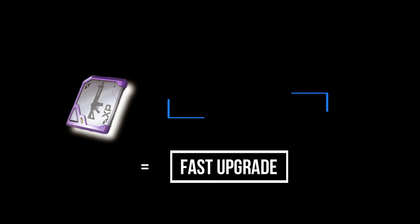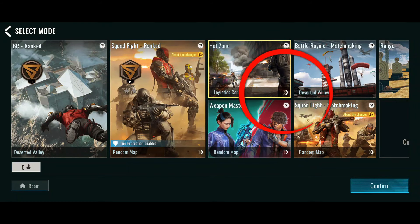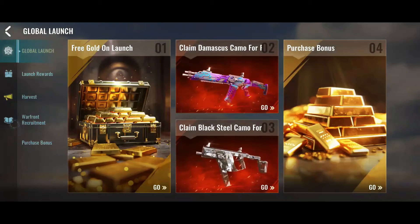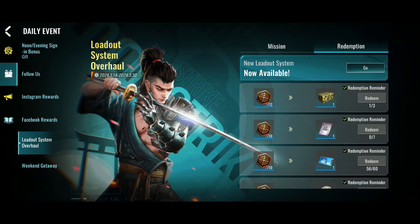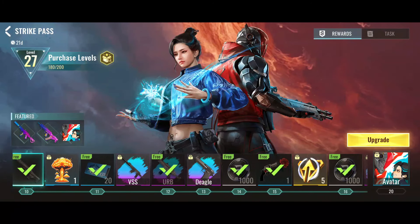Here's a pro tip: the Logistics Center map. It's a kill haven. Navigate it smartly, and you'll be swimming in weapon EXP. But how do you get those weapon XP cards and bonus EXP? Events are your answer. Participate in the loadout system overhaul event, complete tasks, earn battle royale event tokens, and redeem them for your upgrades. And don't forget about the strike pass — another great source for your leveling needs.